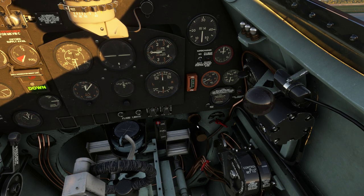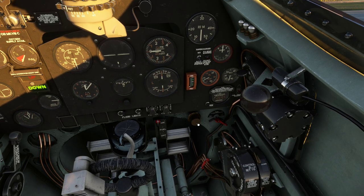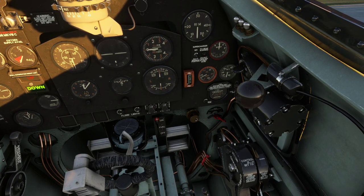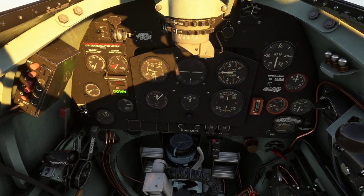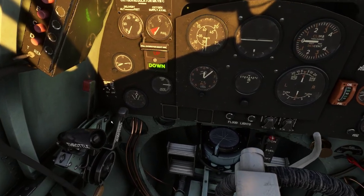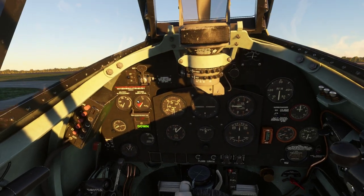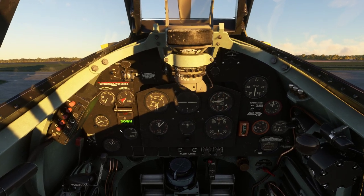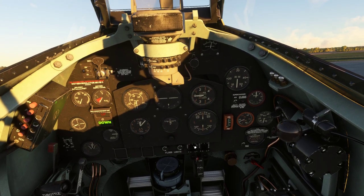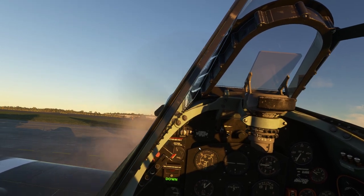6, 7, 8, 9, 10 — and we shall lock that off, turn the mags on, crack the throttle a little bit. We do have our park brakes on, we'll hold the stick back, and we shall go for a start. Energize the coils first, then go for a start and see if she'll fire.